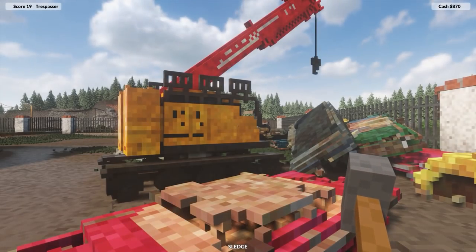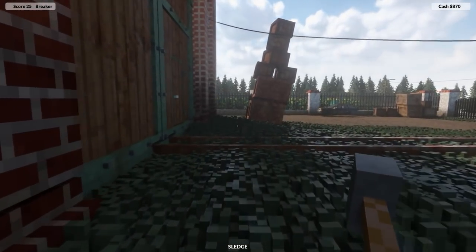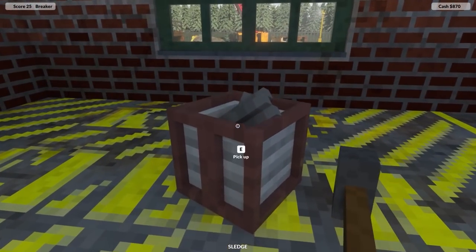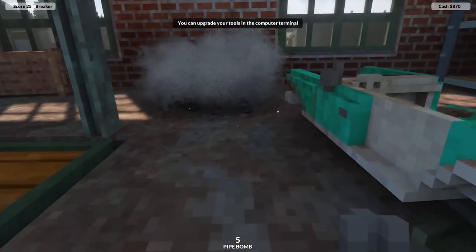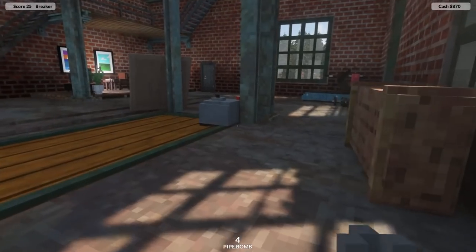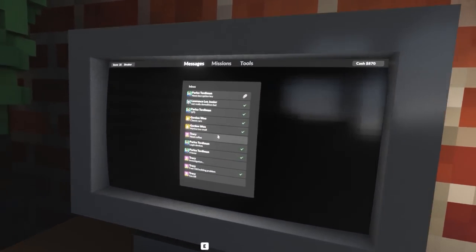I do think it was a little bit of a cheat cutting the wings and things off the car, but you know it is what it is. We are now score 25, the Breaker rank. I'm going to open this up and we shall see what we have - we now have a pipe bomb. It doesn't really do much damage, it certainly does less than the shotgun, which is interesting.